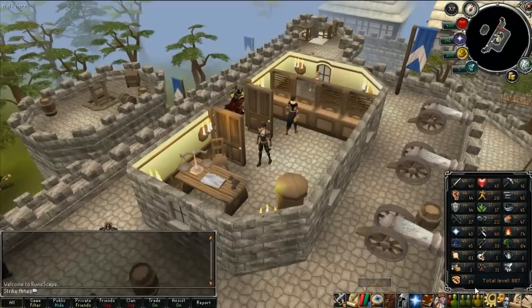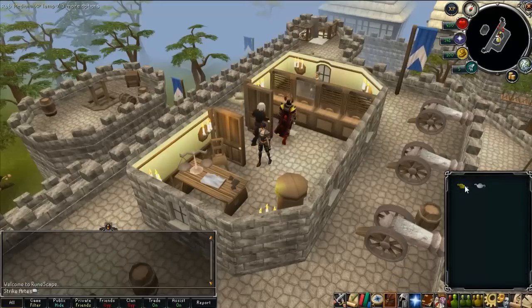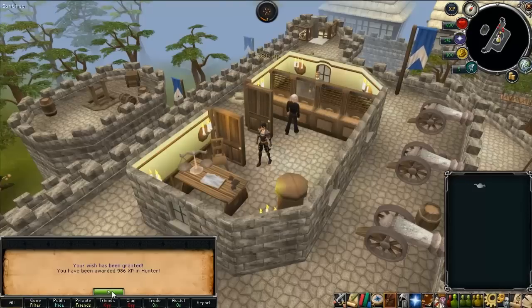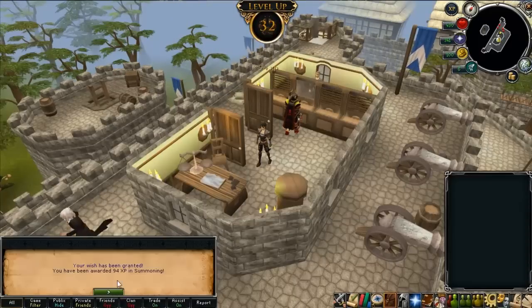In this one I shall be getting 32 Hunter and 6 Summoning. Let's go ahead and put the lamp on Hunter — there we go, that's 32 Hunter. And I'll go ahead and put this one on Summoning. There is 6 Summoning.